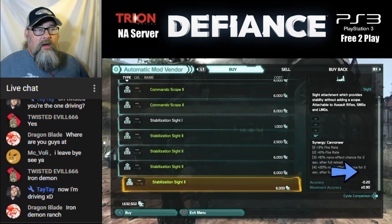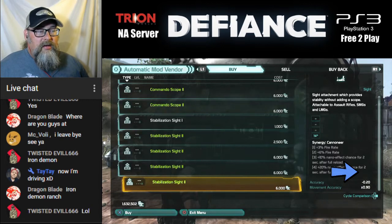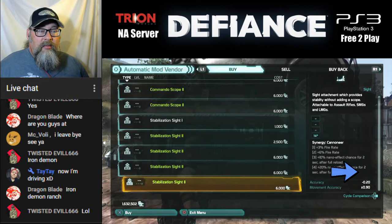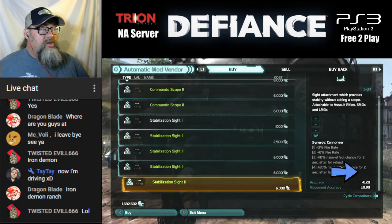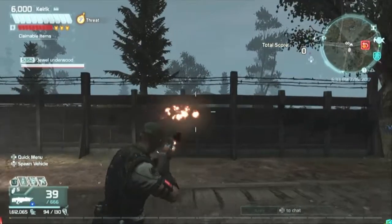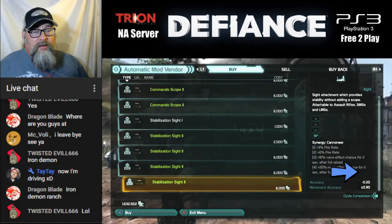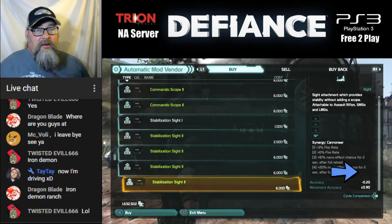The Stabilization Sight doesn't give you any additional zoom aside from what the gun comes with. What it does is improve your accuracy — not your zoom accuracy, but your regular accuracy when you're shooting from the hip, and it improves your movement accuracy when you're shooting while running. A lot of people like this one for PvP because you're moving around a lot.